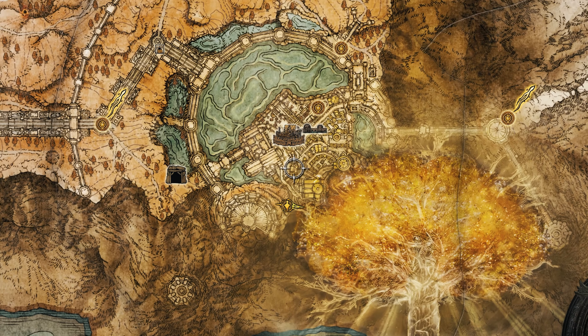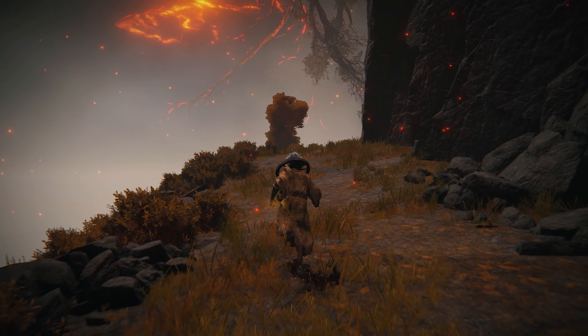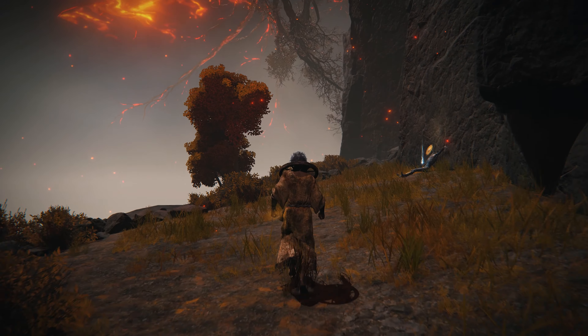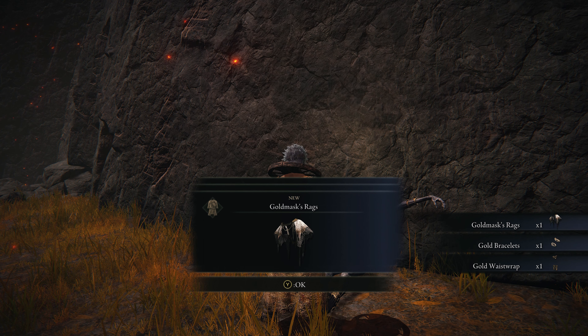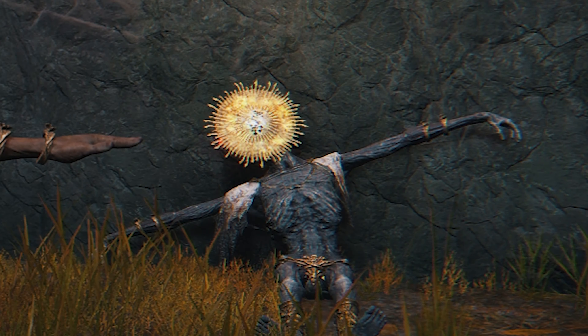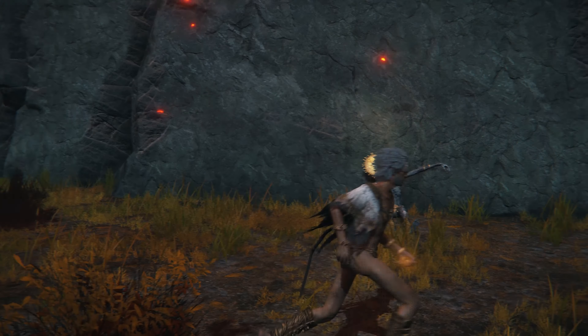Once you've embraced these final moments with the ever brilliant Goldmask, head back to the Leyndell Ashen Capital Site of Grace again, and return to Goldmask's last location where you grabbed the Perfect Order Rune, which is now going to allow you to unlock what I believe is the truest ending of Elden Ring. You'll also see that you can pick up his armor set, which is Goldmask's Rags, the Gold Bracelets, and my personal favorite, the Gold Waist Wrap.